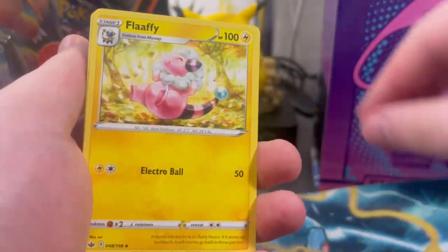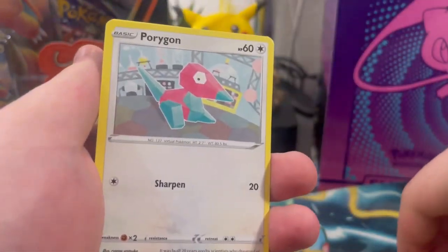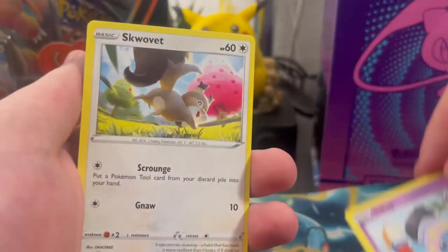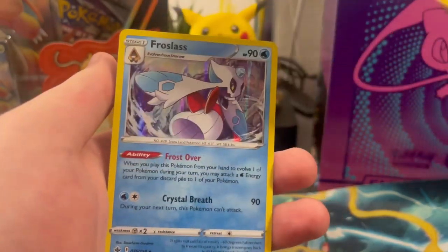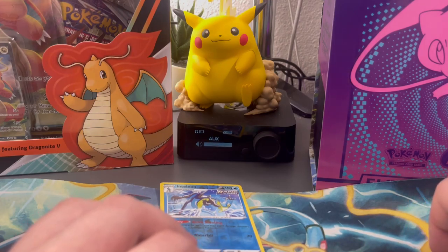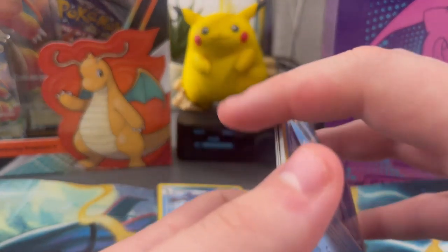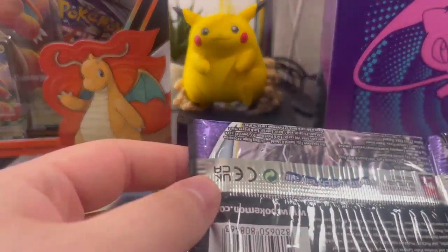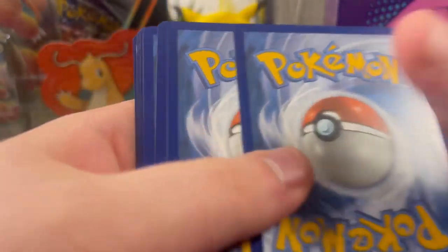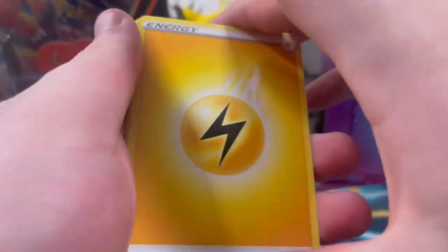I'm gonna keep doing Pokemon stuff on here - it's something I really want to do because I've really been getting into Pokemon. I love the art, I love the game. I don't know why I didn't play it sooner. We got Grass Energy, Flaffy, Kakuna, Inteleon - that's a good one - and a Froslass. I'm gonna put that one off to the side, that's actually a really good card - like every deck uses that. You guys are great leaving comments, I try to reply to most of them.